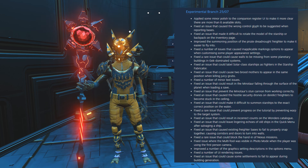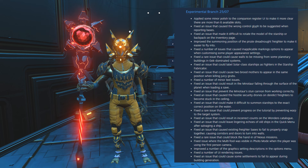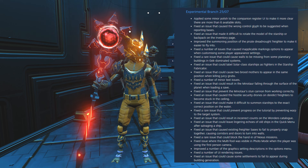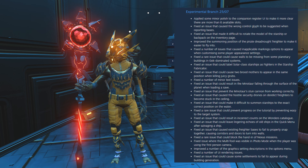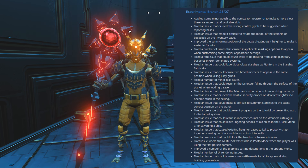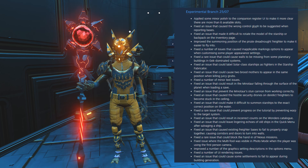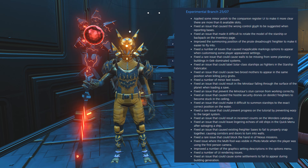Fixed an issue that could leave lingering echoes of all ships in the quick menu after salvaging a ship — that was a wonderful glitch but it's been patched. Fixed an issue that caused existing freighter bases to fail to properly snap together, causing corridors and doors to turn into walls. Fixed a rare issue that could block the handing of Nexus missions. Fixed an issue where the multi-tool was visible in photo mode when using the first person camera.